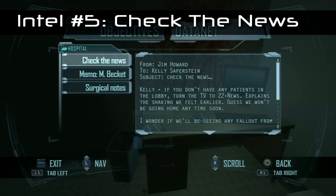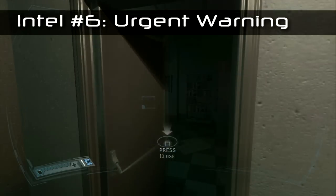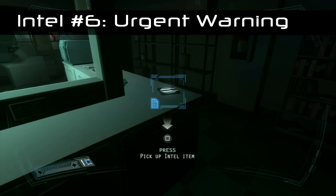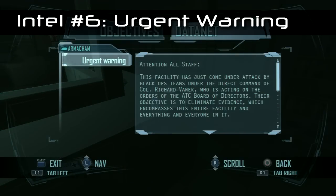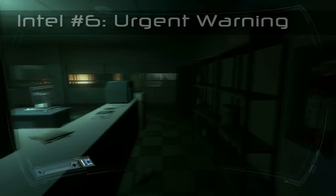Intel number six: you're going to go through a service tunnel as part of the mission progression, and it's just right there in front of you — you cannot miss this one. Intel number six is called 'Urgent Warning.' I should mention that if you're following this guide, you're going to get the bronze trophy called 'Paparazzi' — you'll see that pop up in a few moments.